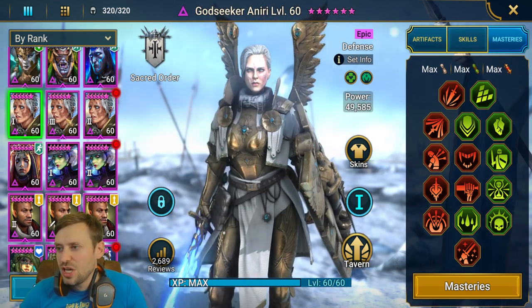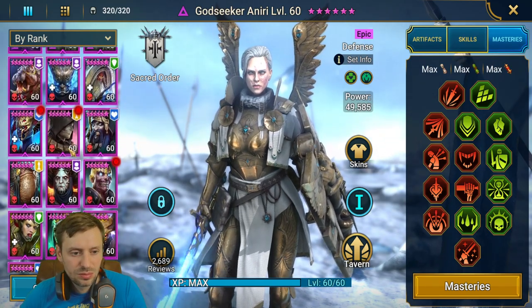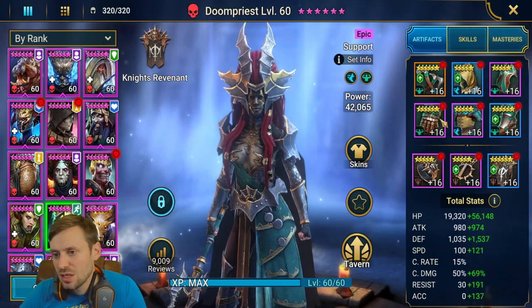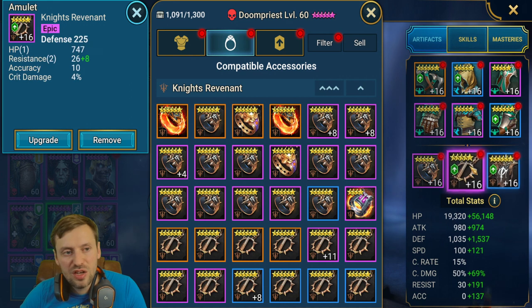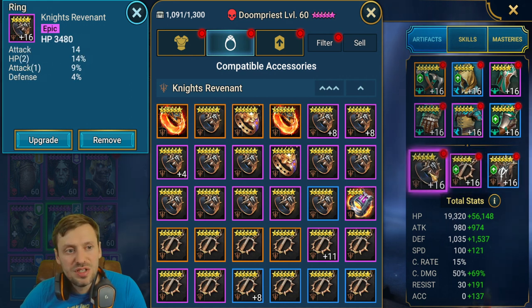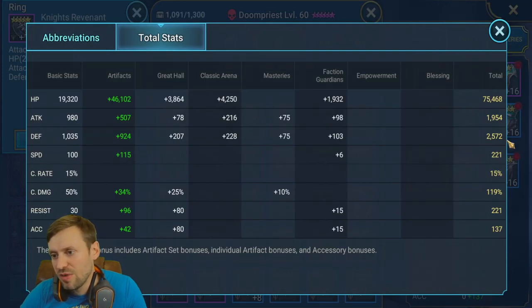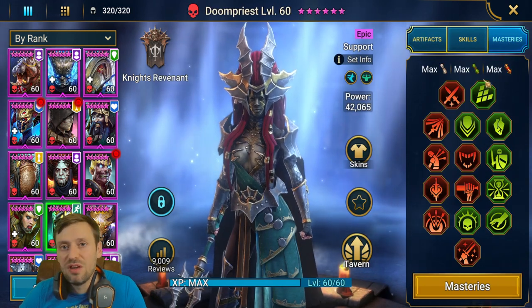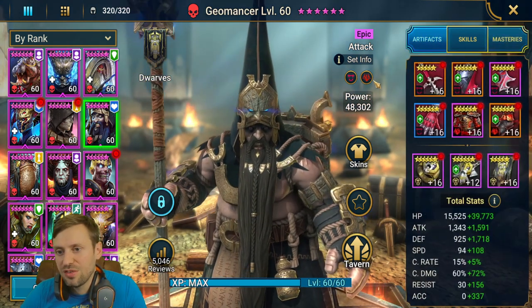Doom Priest is in Relentless and Speed sets. Gloves: HP; chest: HP; boots: speed; banner: HP; amulet: defensive; ring: HP. Total stats: 75k HP, 2.5k defense, 221 speed — those are really the only stats that matter on her. Very standard masteries as well.